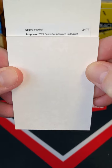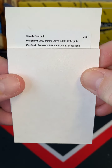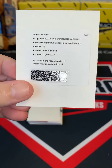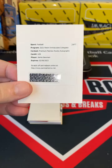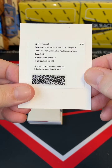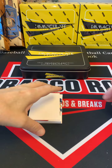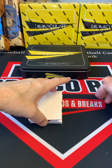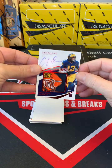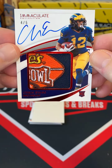All right here we go — Immaculate Collegiate premium patches rookie autos of Jamie Newman. He is undrafted, we will look to see if he's been picked up. All right guys, nice hit there. This next hit looks like a banger. All right guys, here we go — the next hit is Chris Evans!